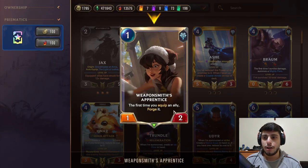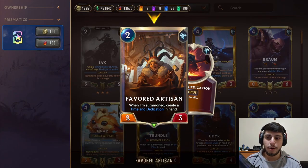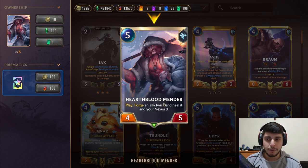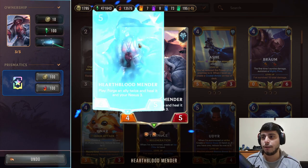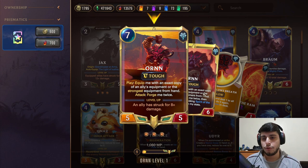If you've never played Jax, this is a weapon-reliant deck. We now have Forge — buffed top units are now a 1/2. Favored Artisan also got buffed; it's now a 2/3 and can block and kill stuff. Hearth Blood Mender got plus one plus one stats, so it's very annoying on the board. Orn also gained plus one plus one — he's pretty annoying to kill, and if you lose your weapon you still have good stats.